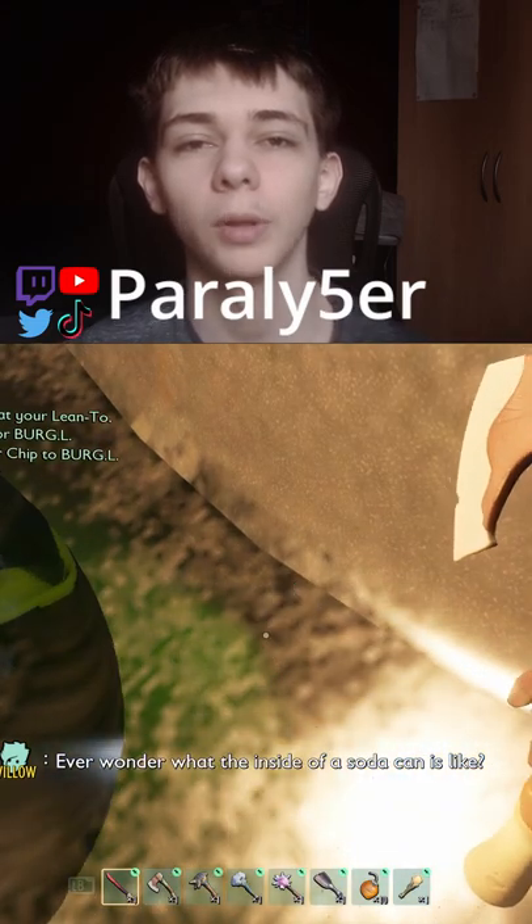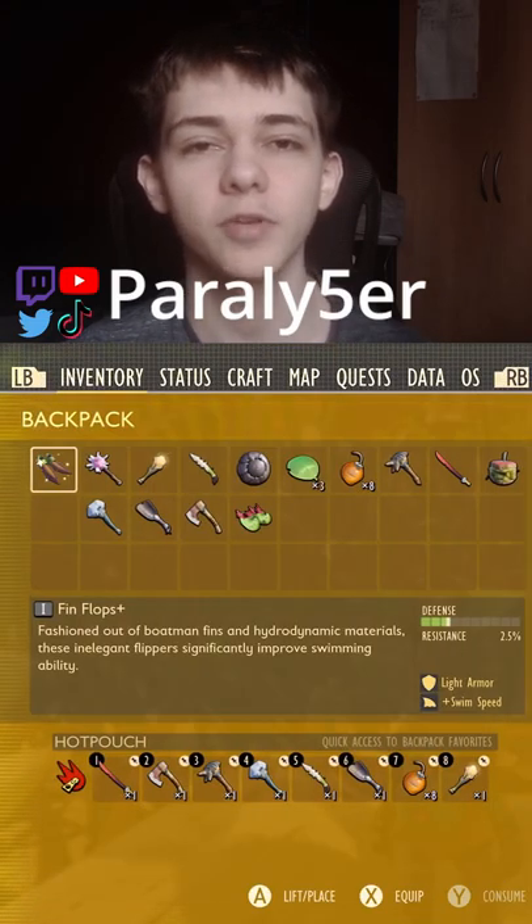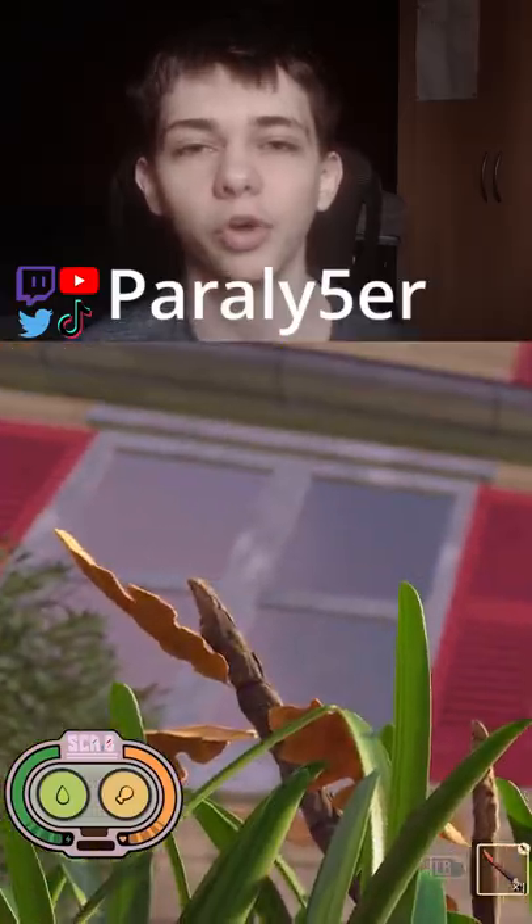You'll see the scabby's just on the floor. This is what it looks like inside of your inventory, and this is what it looks like in the hood.